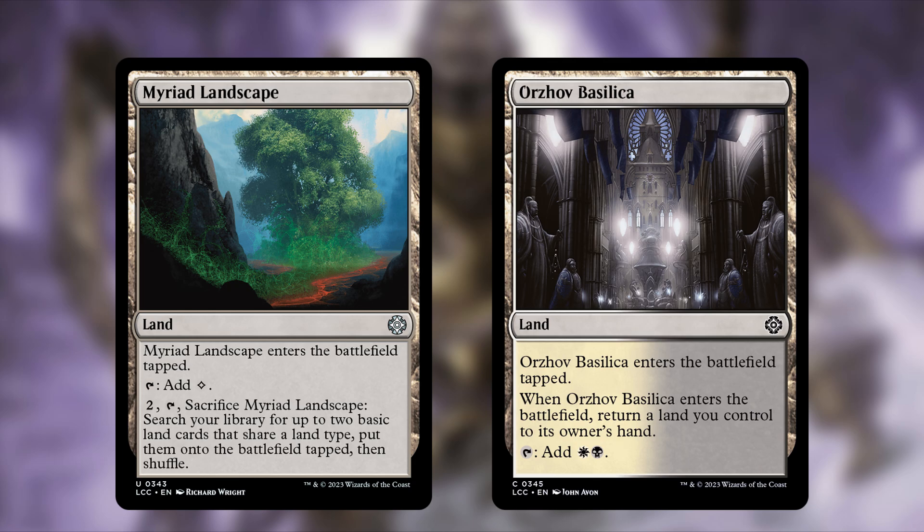Orzhov Basilica always enters tapped, bounces a land back to your hand, and taps for white and black. It costs tempo because it bounces a land, and these bounce lands only make sense if you're running something like Amulet of Vigor or actually care about bouncing lands back. We have recursion and don't want to rely on it to compensate for discarding due to hand size.